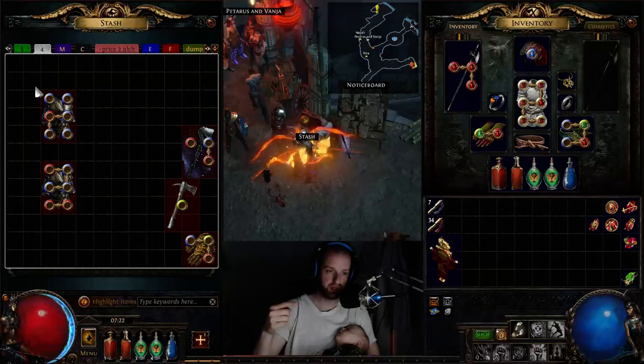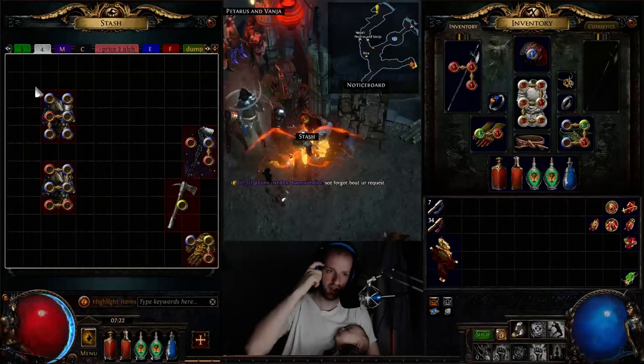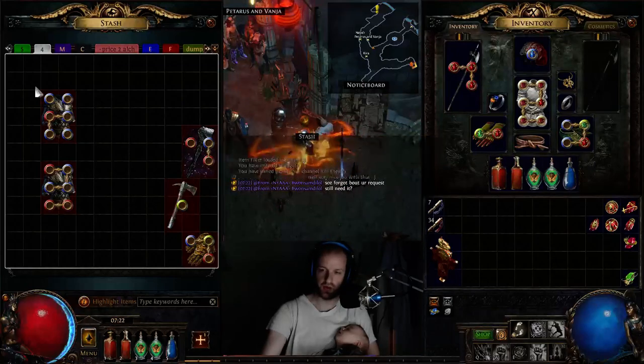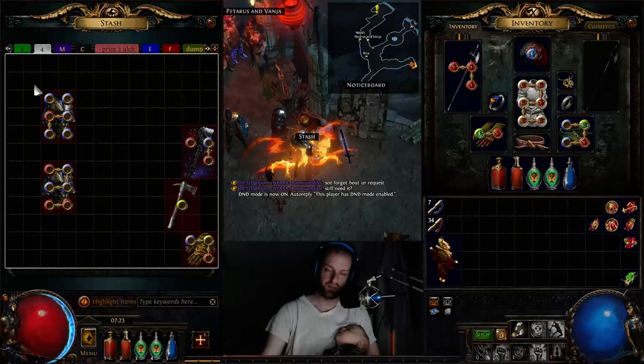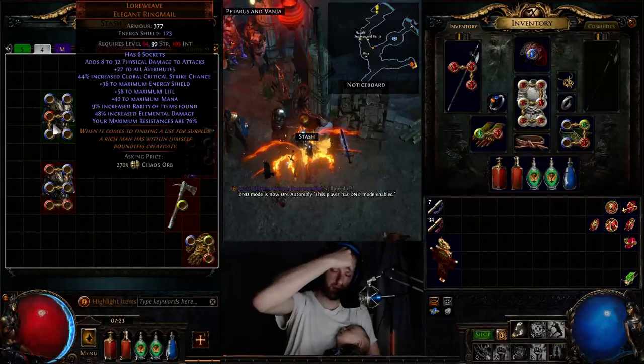Then we flipped another one in order to make more chaos back and split it between two people that had donated — split that 50/50 — which then allowed two different people to go start making loreweaves. This was the first one that we got off of that resulting flip.